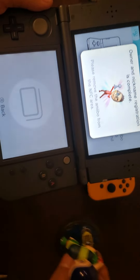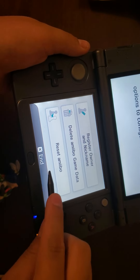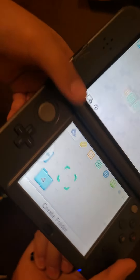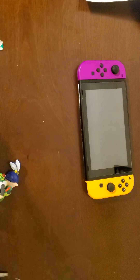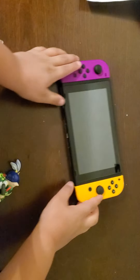It creates that, and then you're done. Go to the home menu, close that up, and then you can open up your Switch like normally.